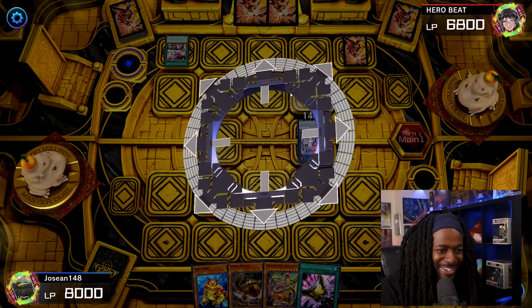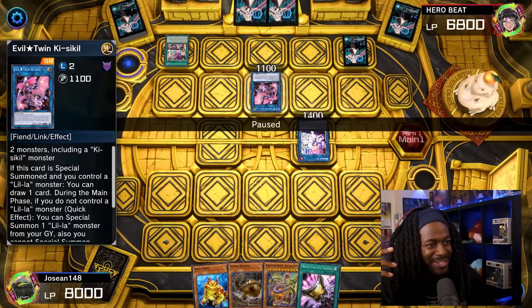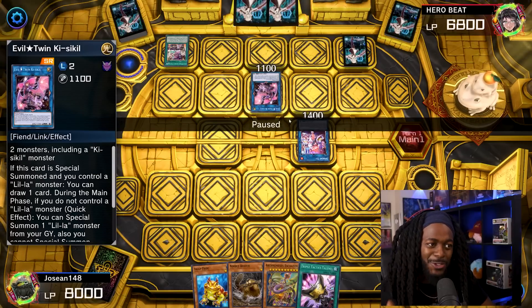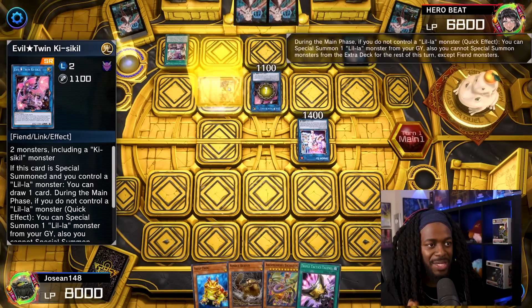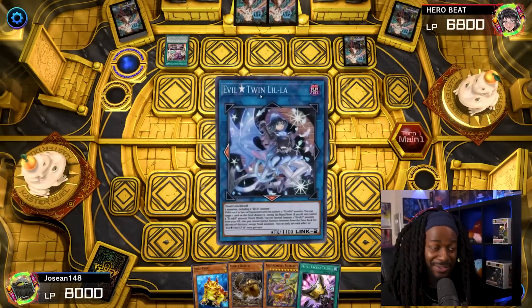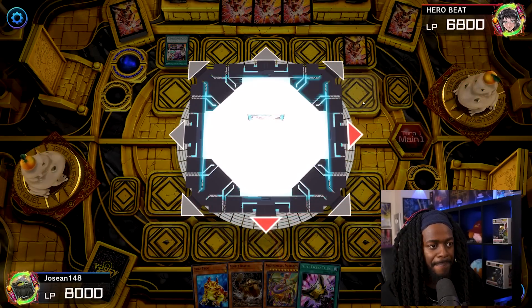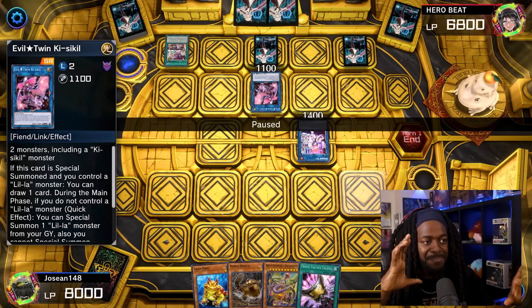He makes IP Mascarena, then links IP and Kisa Kill into Nightmare Griffin — wait, he links them off for a Kisa Kill. It seems like he's doing this backwards but there's a method to his madness — this man is in Diamond 1 for a reason. Kisa Kill activates its effect to special summon Sprite Blue, then he uses Sprite Blue and Leela for a link summon into Evil Twin Leela. Leela special summons Kisa Kill, and he's locked into Fiend monsters. Kisa Kill gets him a draw, then he link summons into Evil Twin Kisa Kill, sets one, and passes.